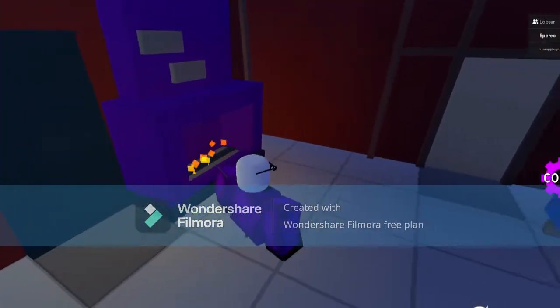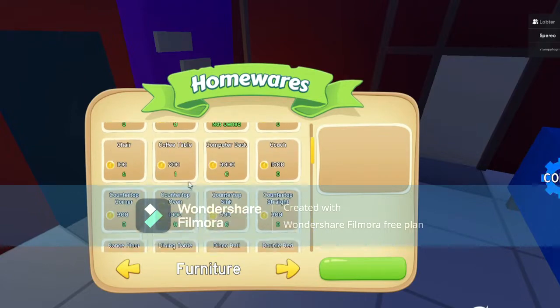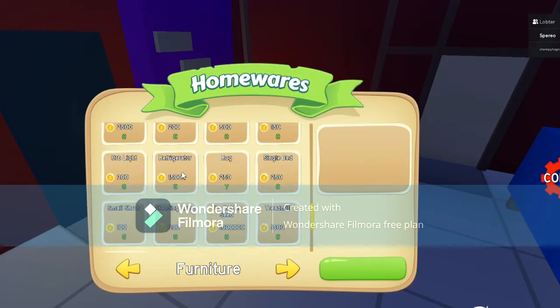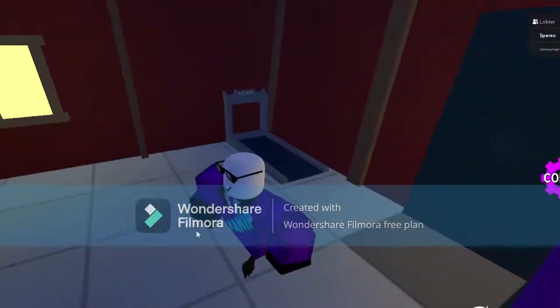You can buy different decorations by clicking this. A lot of things cost different amounts of coins. And the most expensive item in the game, I think, is the golden seed — which I already have.